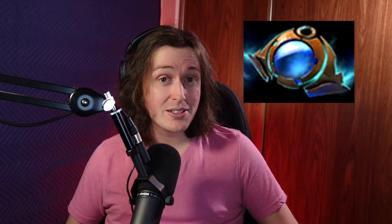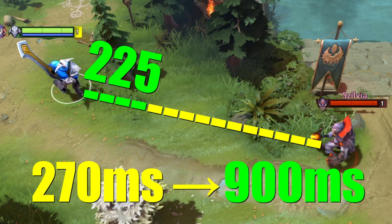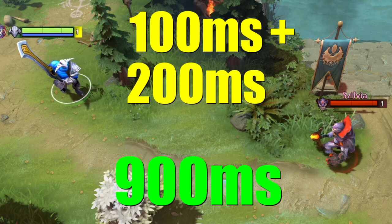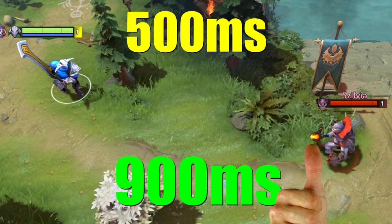Let's assume that this is now a support Sven with an ether lens. This gives him an extra 225 stun range, bringing the total time that he has to react to the Lion hex from a measly 270 milliseconds to a whopping 900 milliseconds. Let's say, just so we have even numbers, that Sven is on 100 ping and has 200 milliseconds reaction time. Factoring in the 200 millisecond cast point, it would take Sven a total of 500 milliseconds to respond to Lion's hex, which is well within our 900 millisecond react window.